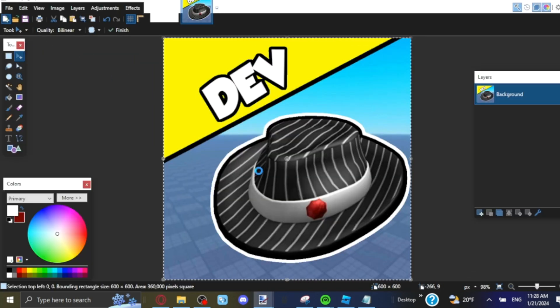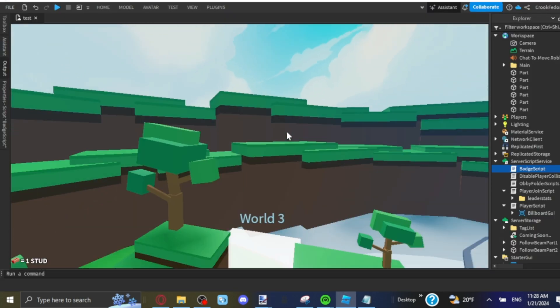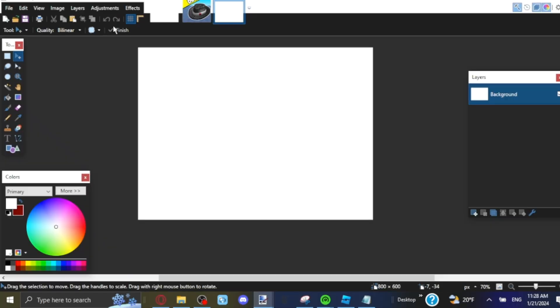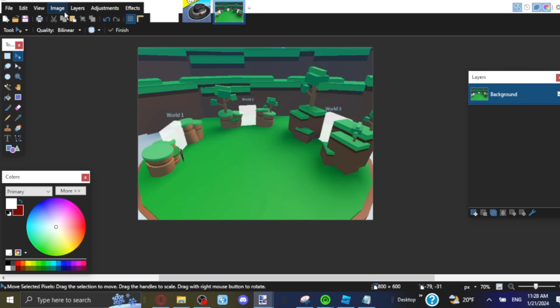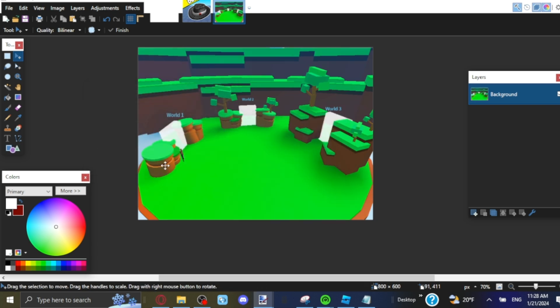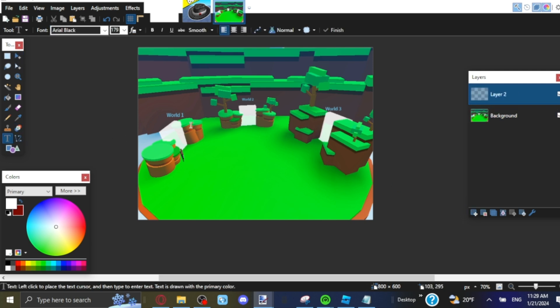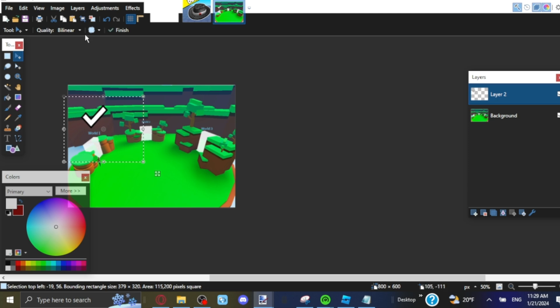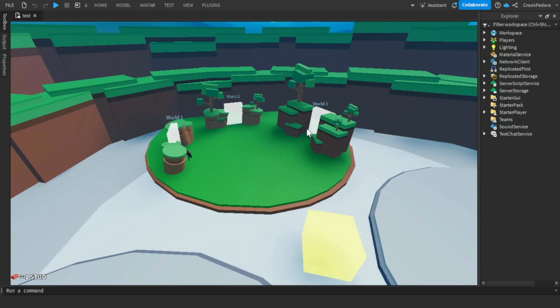I need to find a random image for the completion badge. I'll screenshot something and add saturation to make it look cool and engaging. I'll add some checkmarks - find a checkmark image, copy-paste it, shrink it down. I've now made a script so when you unlock all three worlds you get a badge.